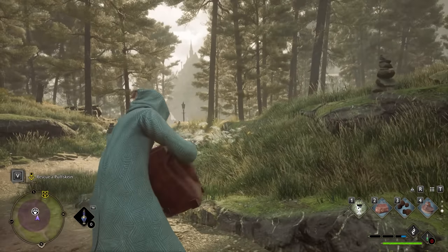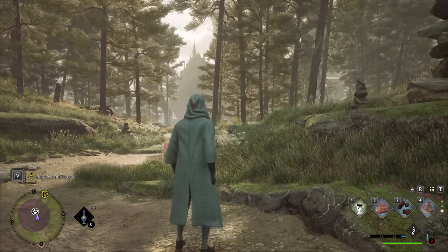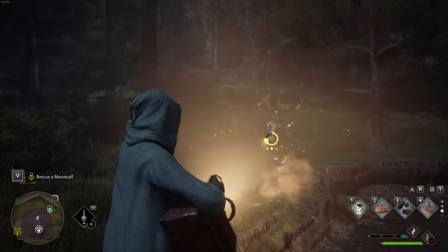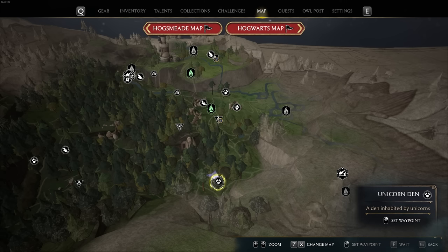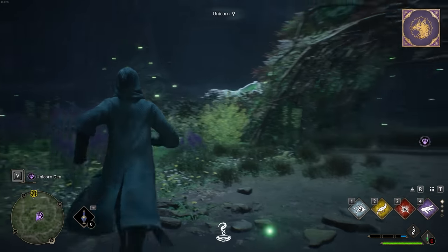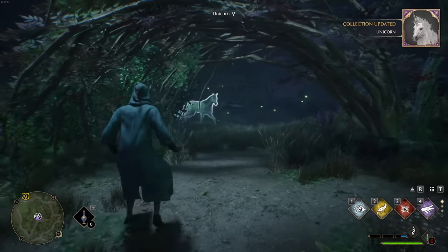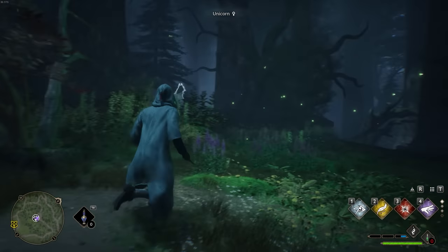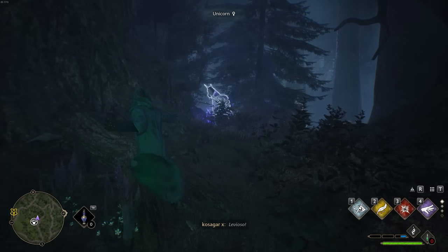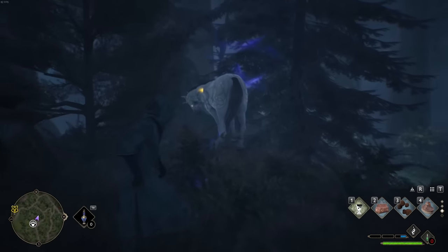Shiny versions just have a smaller chance to spawn overall. Speaking of which, certain creatures will only spawn at a certain time of day — like unicorns. Unicorns will spawn at the unicorn den on the northern side of the map, and you'll almost always find one there, but only at nighttime. So if you went there and were wondering why nothing was spawning, make sure it's nighttime. This applies to a bunch of the creatures in the game. Good luck finding a shiny unicorn, as it seems like that is the single rarest creature in Hogwarts Legacy right now.